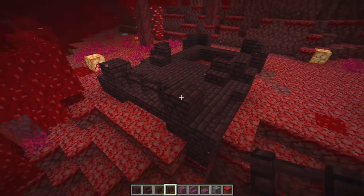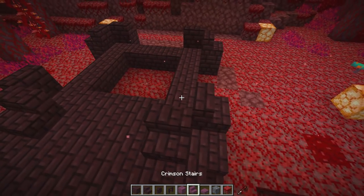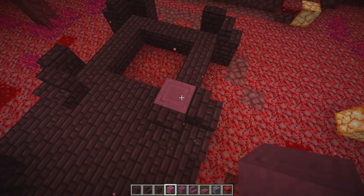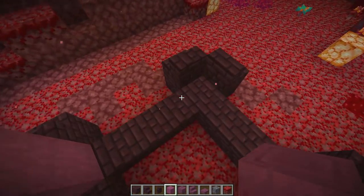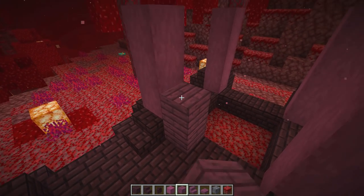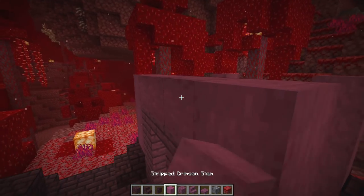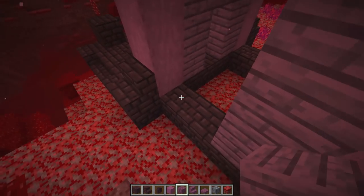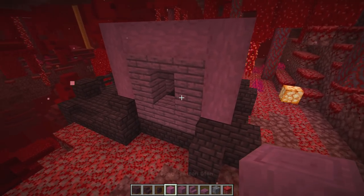One two and three with the nether brick fence - looking cool. Now let's start lifting these walls using stripped crimson stem. Going up one two three four on all the corners, right on those gaps between the two stairs. Then on the inside going with crimson planks - one two three, upside down stair here, and let's cross-beam that stem right there. I love that - it looks so cool!